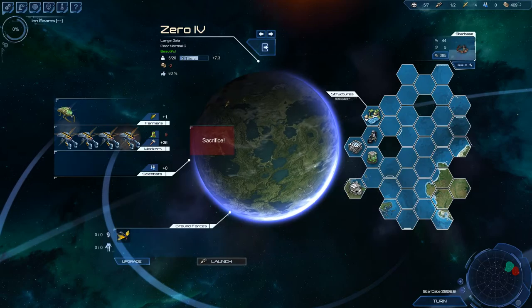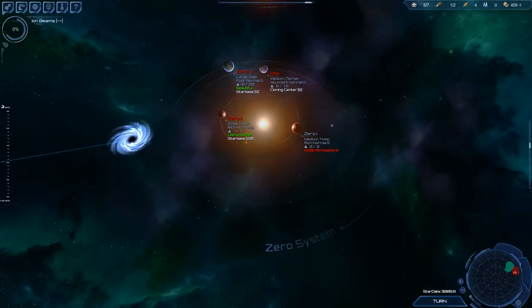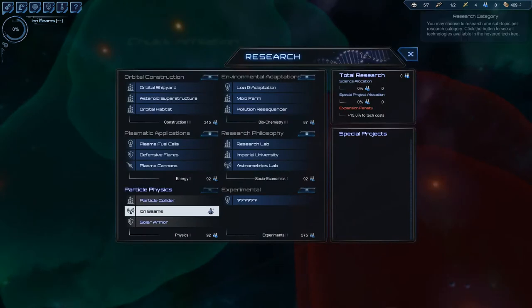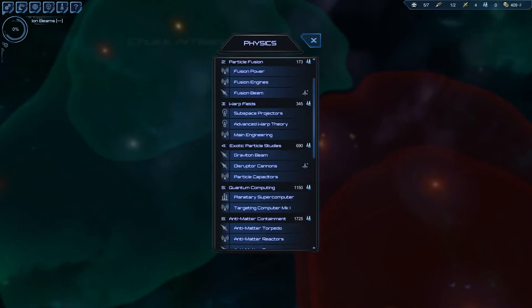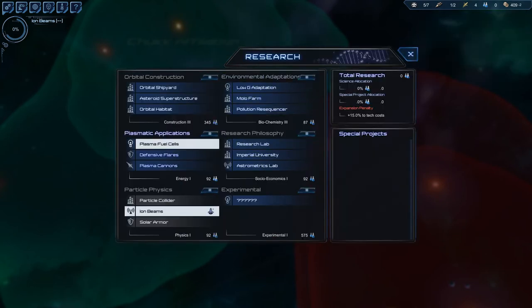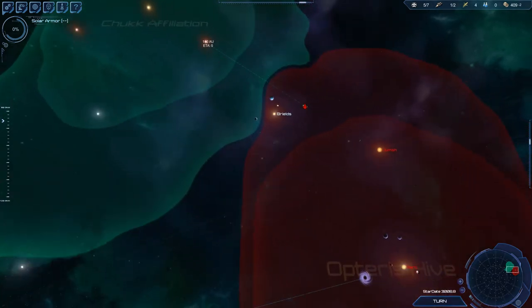After that, we need a cloning center, then a fleet academy. There's one more thing I wanted to talk about: technology. We were going for iron beams for our fighter, but actually we'll get fusion beams, then disruptor cannons, then a long time nothing until phasers come. So we will not go for iron beams because they'll be outdated too fast. We won't go for the collider because it costs too much. We can go for solar armor, and since I don't believe in armor, solar armor is producing energy, so it's not that bad.